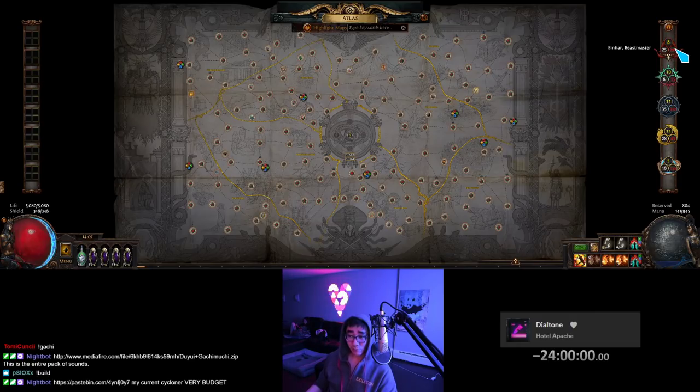Then we have Einhar. Einhar is pretty easy and straightforward — you just kill the beast and wait for him to capture it. Make sure you're doing T14 and above to get the Feric Tiger Alphas. With Awakening 8, you'll pretty much only be doing Tier 14 plus anyway. The expensive beasts right now are things like Feric Tiger Alphas, Craichic Chimerals, and Phenomenal Plagued Arachnids — check Poe.Ninja to see the expensive ones. Over time you will make very consistent exalts by adding Einhar to your map. If you run the beast yourself, you can always gamble and get a very expensive item from the Menagerie.